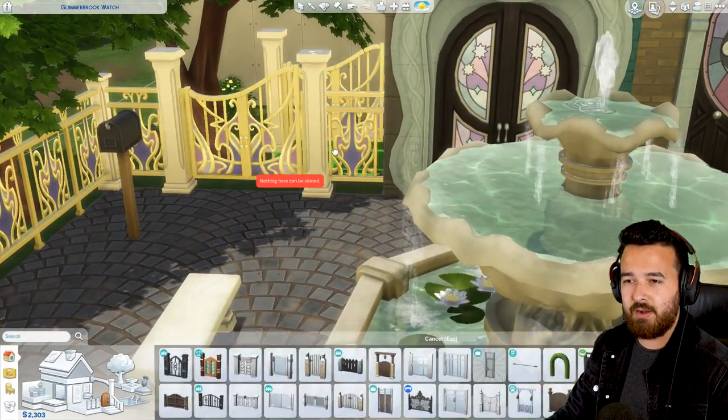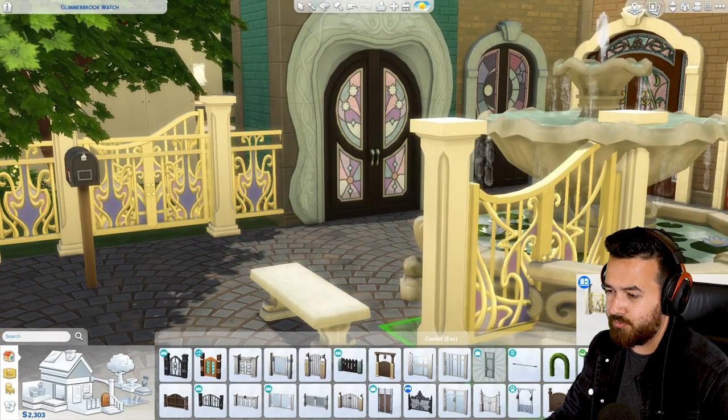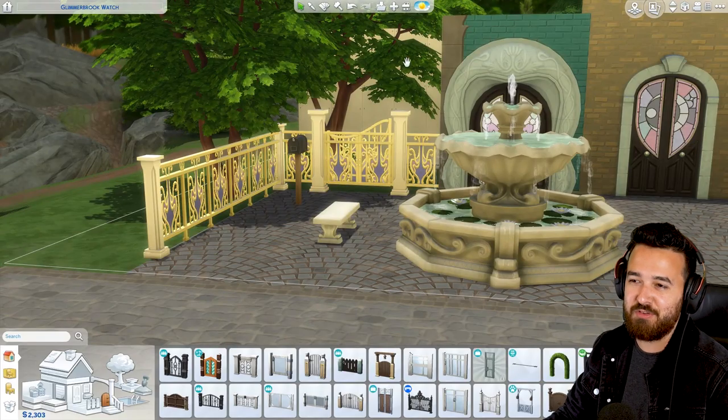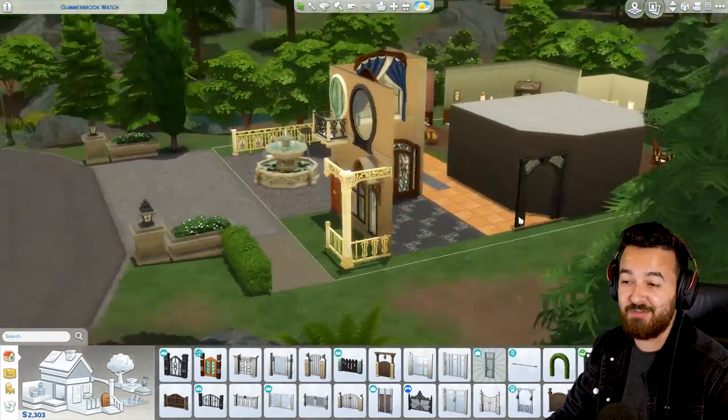We also have this new gate which matches the fence. If you're building, I don't know, Willy Wonka's Chocolate Factory, this will look pretty good - it kind of reminds me of that actually. It has that whimsical vibe to it, which I guess makes sense because it's Realm of Magic.